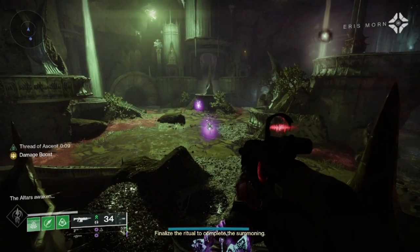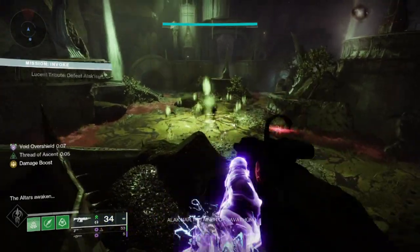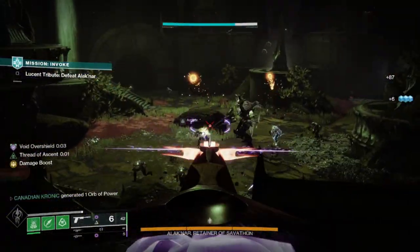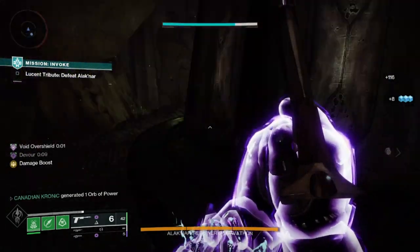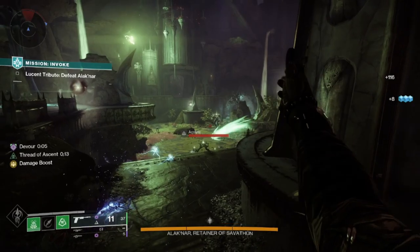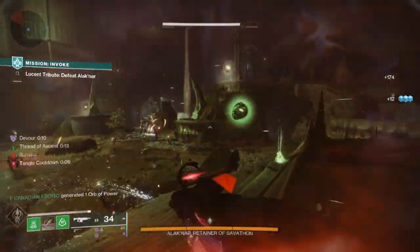With this combination, you now have three Moth Grenades that shield you or seek out targets. They'll proc Devour on kills, and you'll have a second way to proc Devour with Repulsor Brace, as well as having Unraveling Rounds in your top slot. The Strand Super on the Hunter is one of the strongest in the game, so this build was so fun and almost unkillable in most activities.